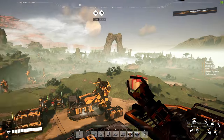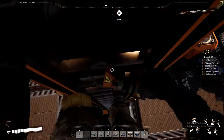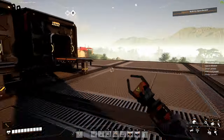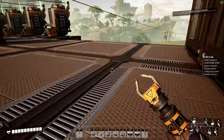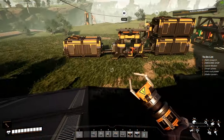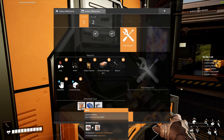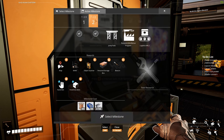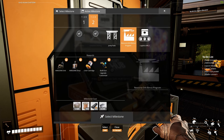Today we have a to-do list. We're going to stay nice and organized. First off, we need to get field research. Let's go to our hub and see what materials we need. To unlock field research we need 300 wire, 300 screws, and 100 iron plates — so that's not too bad.